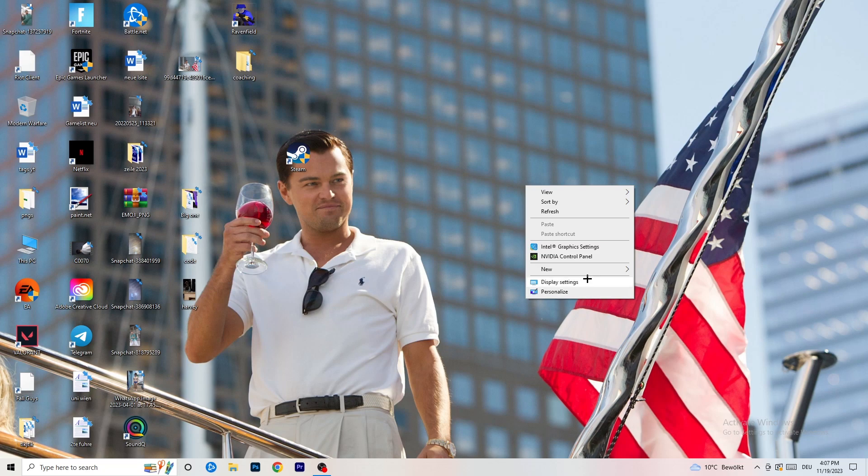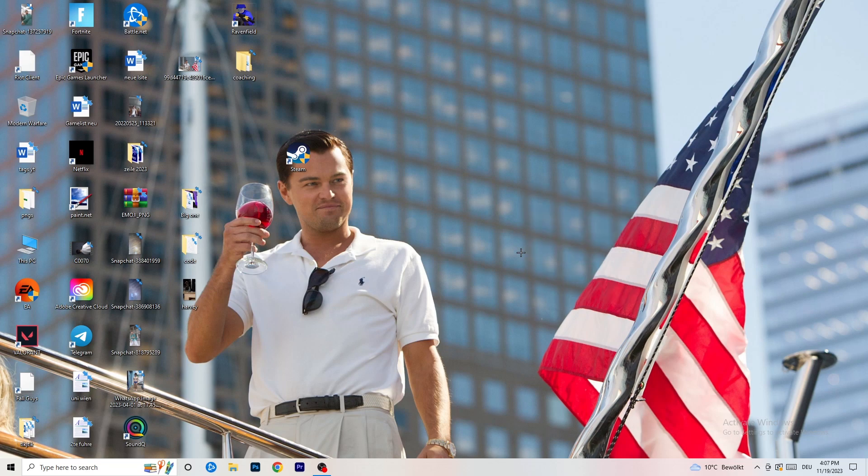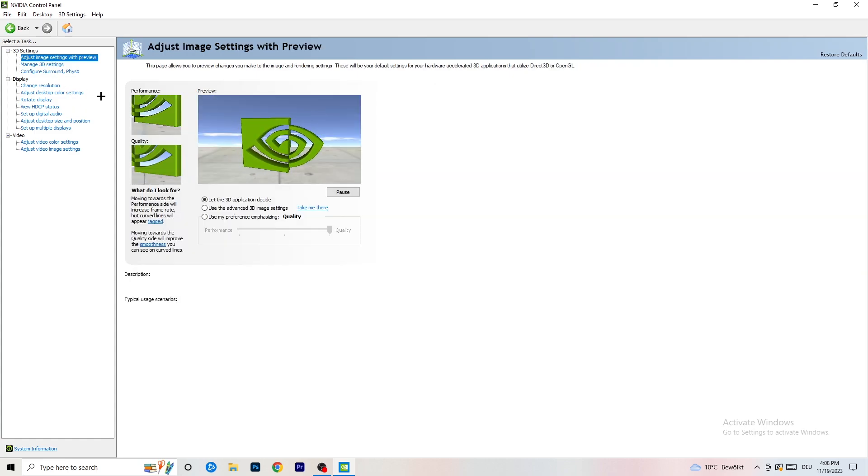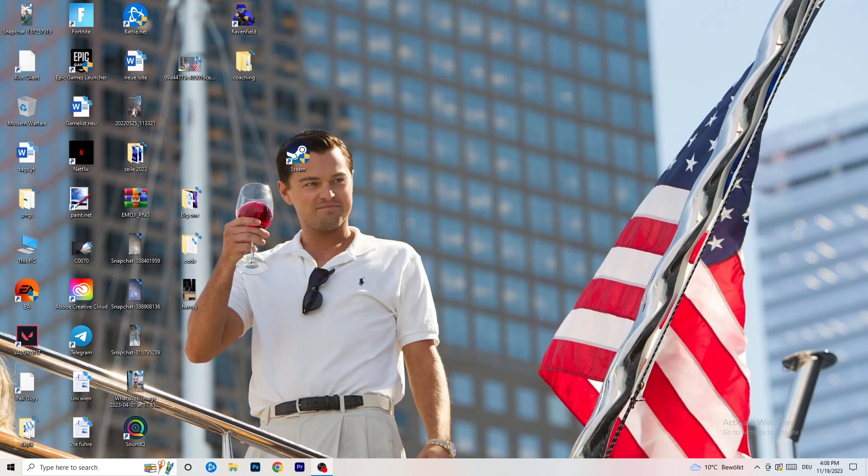Right-click your desktop and open Nvidia Control Panel. Check that your resolution is set to the native one for your monitor. On the left-hand side, click Adjust Image Settings with Preview. You'll see a slider — Use My Preference. I'm currently using Quality, but if you want to increase performance, increase FPS, and reduce drops, drag the slider toward Performance. Once finished, close the panel — that should be everything. Hope this helps!